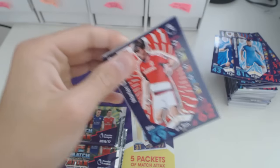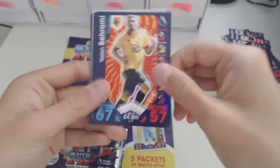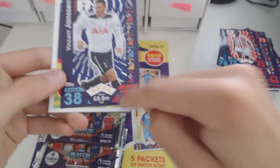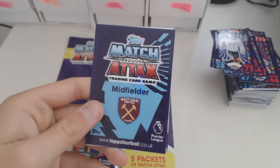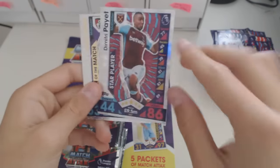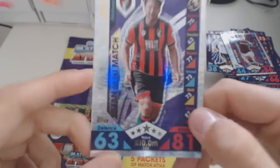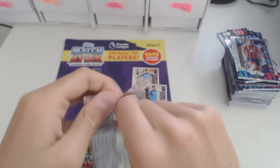Really happy to get that Firmino freestyler card. Next packet in — we've got De Rune, another marked card, George Boyd from Burnley, Barrami, Nemanja Matic from Chelsea, a player from Stoke, Winston Jansen — his base card, same 43 attack from Spurs. A midfielder from West Ham — going to say it's going to be Lanzini. Oh, that could be Payet! And it is a Payet star player — 86 attack, star player Payet. And a man of the match Harry Arter from Bournemouth. That Payet card — I do have his gold limited edition; if you haven't seen that video I advise you to go and check it out.